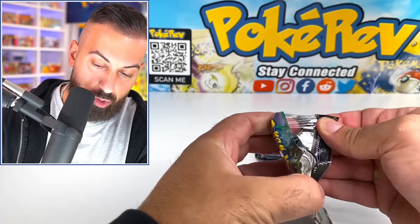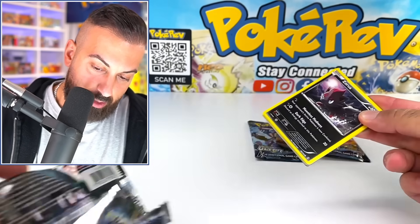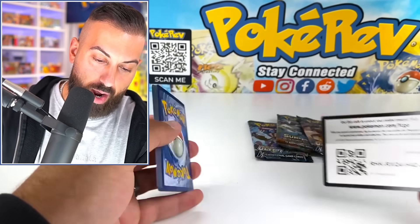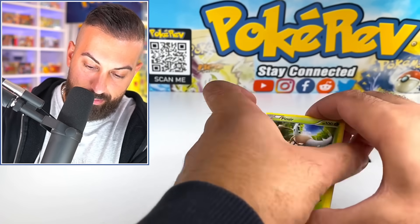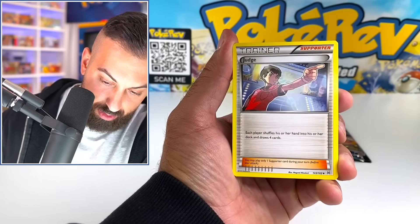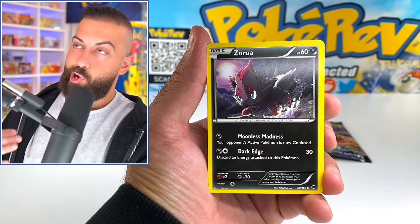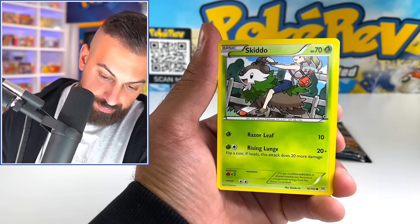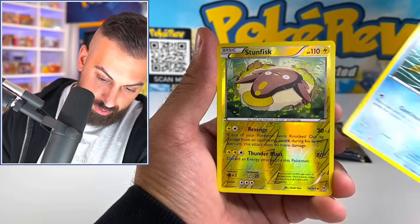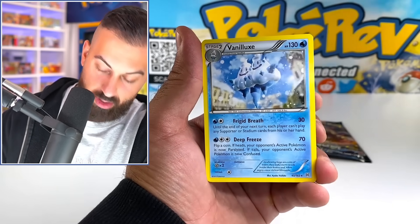We got XY Breakthrough — let's see how we do on this box. It's been sitting around for a little while, collecting some dust. XY and Sun and Moon are tough to get pulls from, but when you get them, they hit. We got Bronzor, Skiddo, Staryu, Stunfisk. Into Beheeyem.